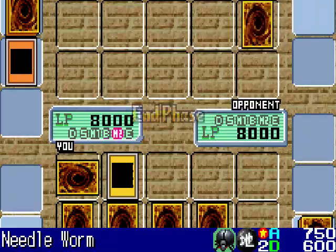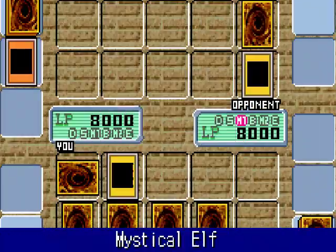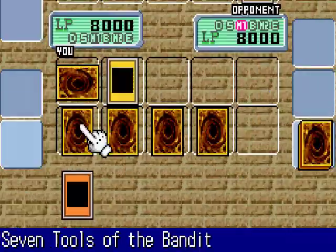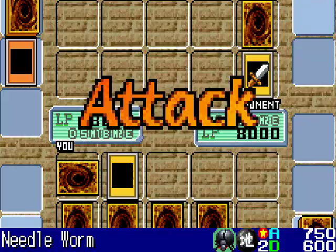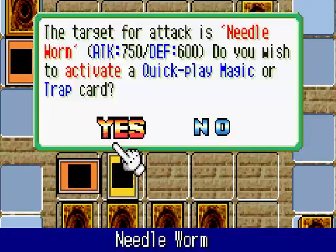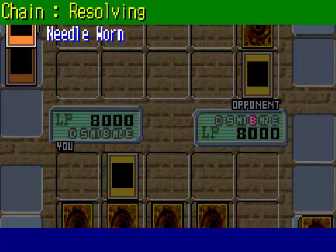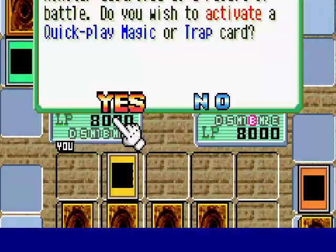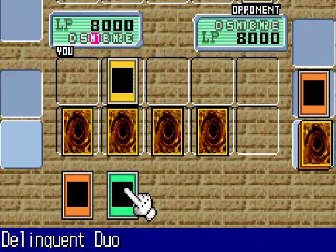That's a pretty good effect monster, and I should know because I have Big Guy in my deck. So he Summoned a Mystical Elf in attack mode — it only has 800 attack points. Nevertheless, he went for the attack on my Needle Worm, so now he loses the top five cards from his deck.